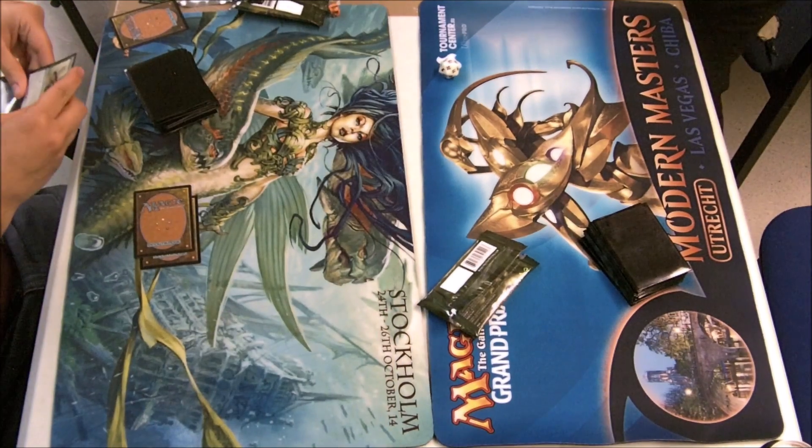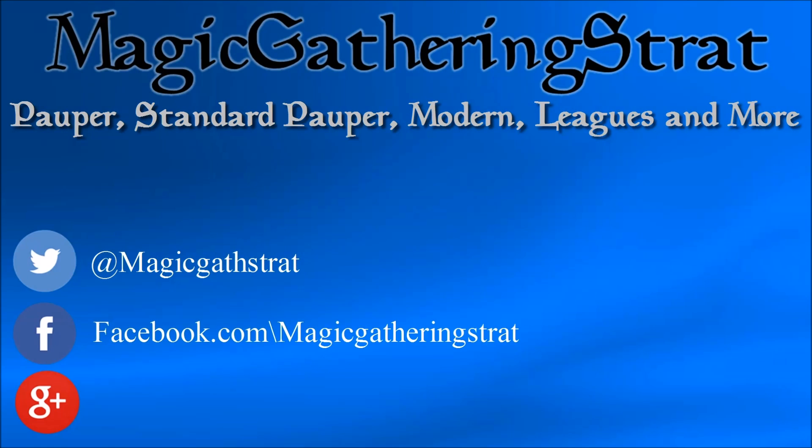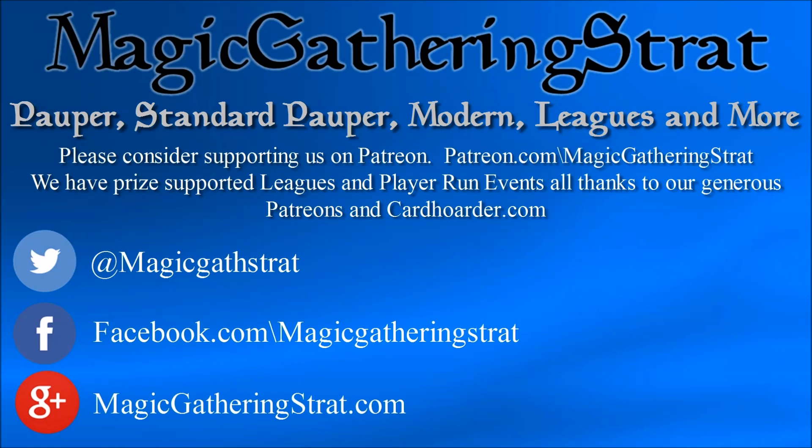Queenston Sin is highly overrated in draft, and the rare will be Sting Scourge. That's it — thanks for watching. Please like and subscribe, it really helps us out. You can find us on Twitter at MagicGathStrat, Facebook at Magic Gathering Strat, or on the web at MagicGatheringStrat.com, where you can find articles and free prize-supported leagues. This is all brought to you by our patrons and Cardholder.com. If you enjoy this content, please consider supporting us at Patreon.com/MagicGatheringStrat.